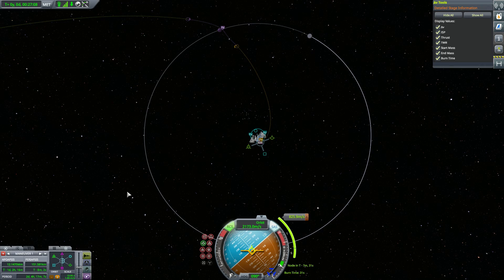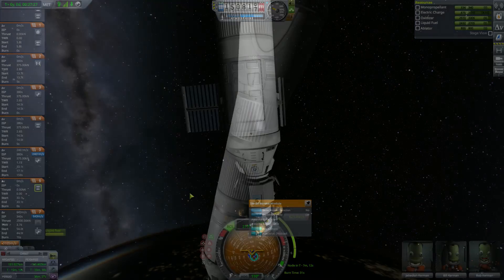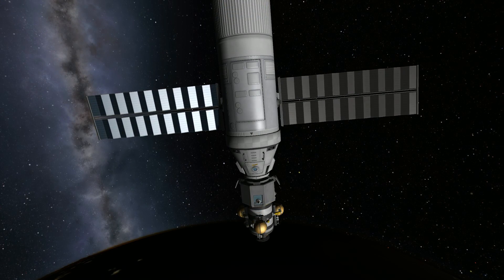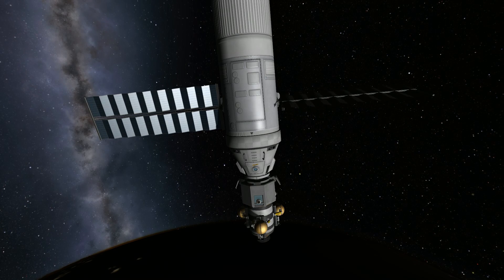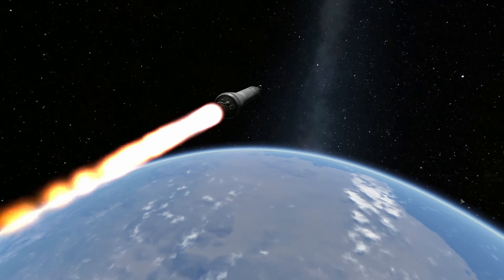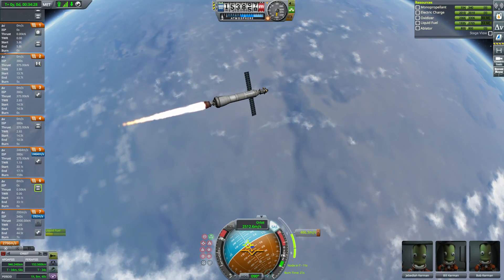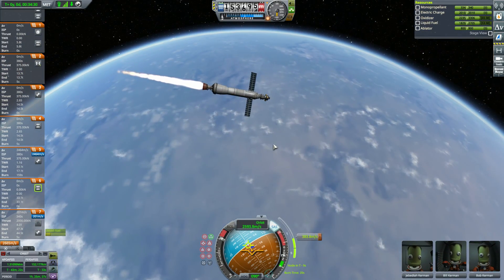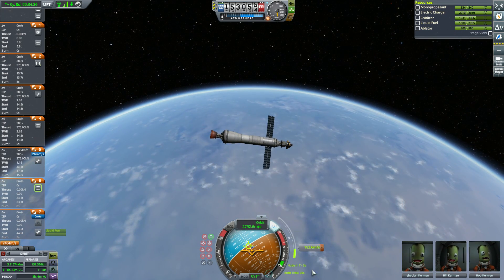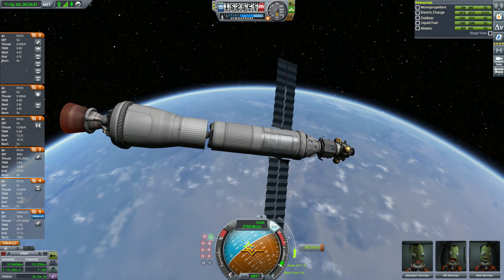Now we're planning our Mun injection burn. We still have plenty of delta-V, including some left on our orbital stage. Now that the service module, the lander can, and the capsule are all exposed, we have the opportunity to extend our solar panels so we're generating electricity to power our rocket as we execute our Mun injection burn. If you like the way the graphics look in Kerbal Space Program, the mods list is available in the description. I've got EVE and Scatterer both enabled, which give us that pretty background with the haze, city lights, and what have you over Kerbin.